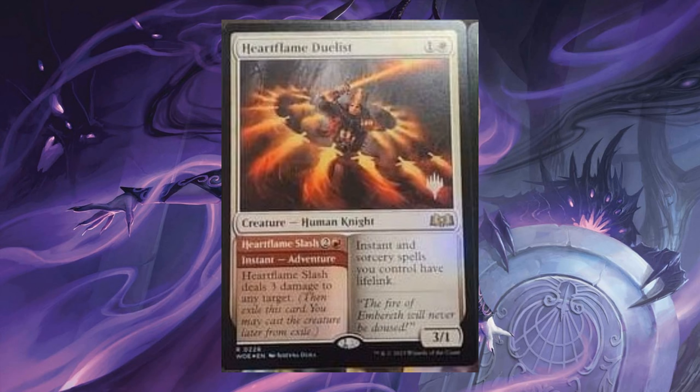Heartflame Duelist, for 1 and 1 white, it's a creature with adventure. Heartflame Slash, 2 and 1 red, it deals 3 damage to any target. Instant and Sorcery spells you control have lifelink.